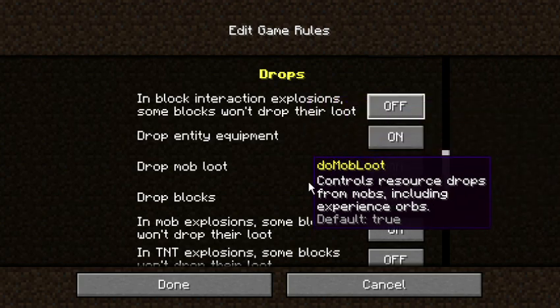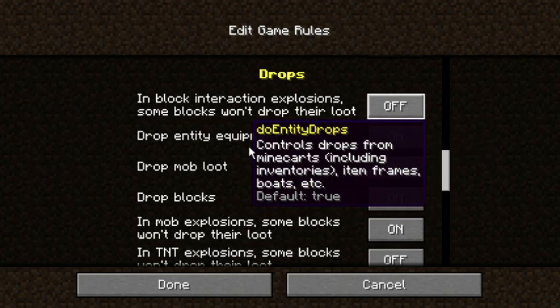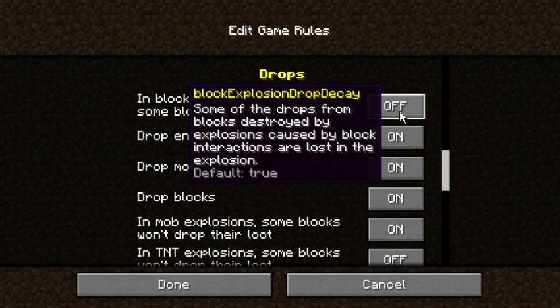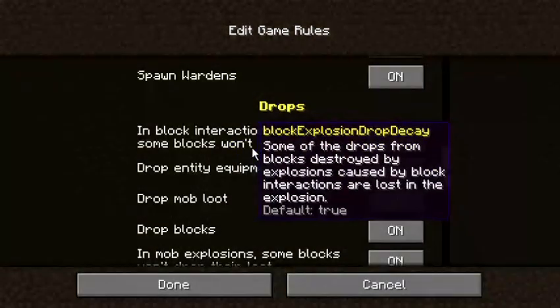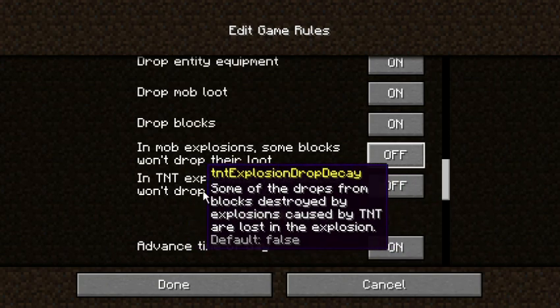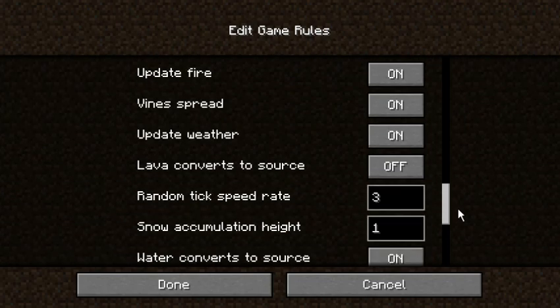This is actually one that I really really don't like, because when creepers explode they will permanently destroy some of the blocks — you won't be able to get them back. Turning that off means the blocks engulfed in the explosion simply break. Oh wait, this one isn't creeper explosions — there's a separate one for creeper explosions. This one is like TNT, which was set that way by default.